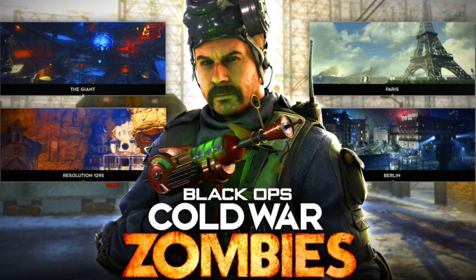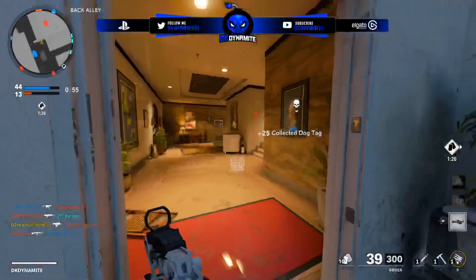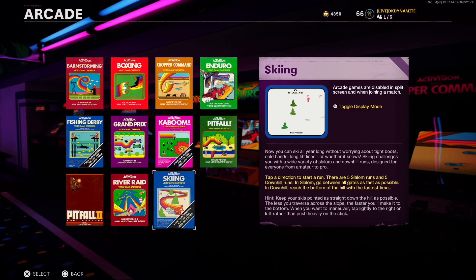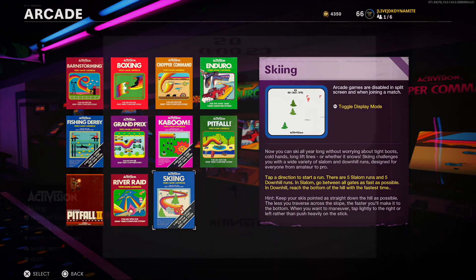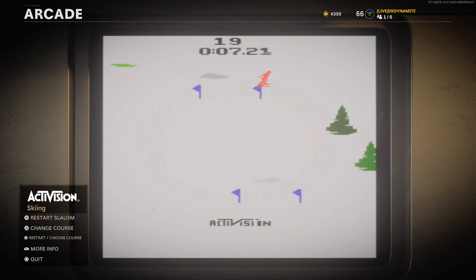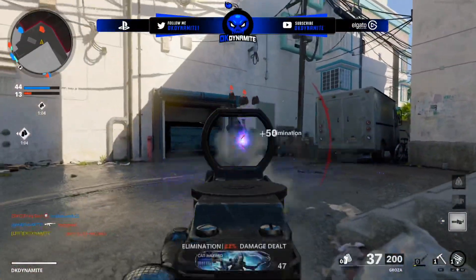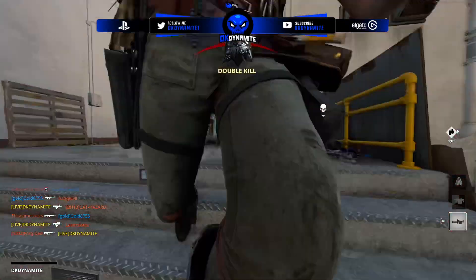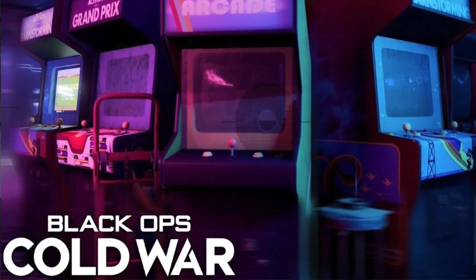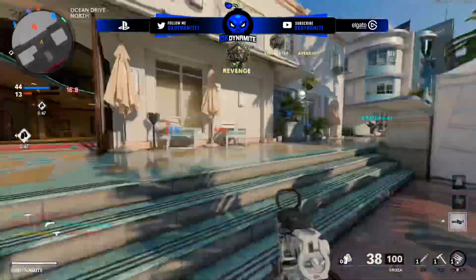I'll leave my previous Zombies video linked in the description, where we went into more detail about the three upcoming perks, three upcoming Zombies maps, and new Easter eggs added to Outbreak. Also, a change was made to the Barracks tab which has now added the arcade from the campaign, allowing you to play classic Activision games such as Barnstorming, Boxing, Chopper Command, Enduro, Fishing Derby, Grand Prix, Kaboom, Pitfall 1 and 2, River Raid, and now even Skiing — added via a free bundle a couple of days ago.